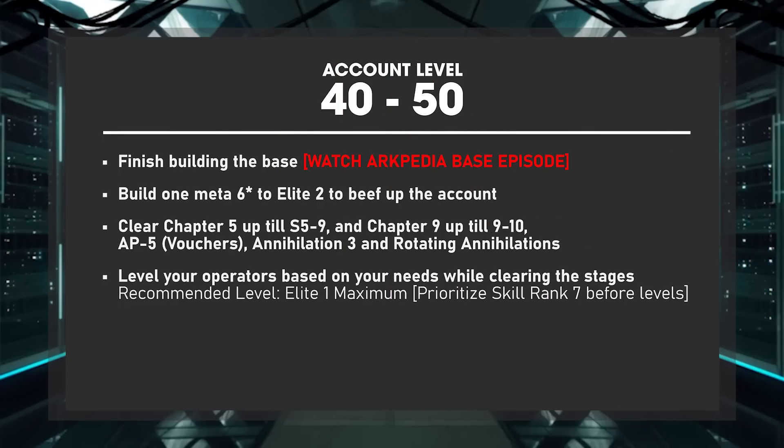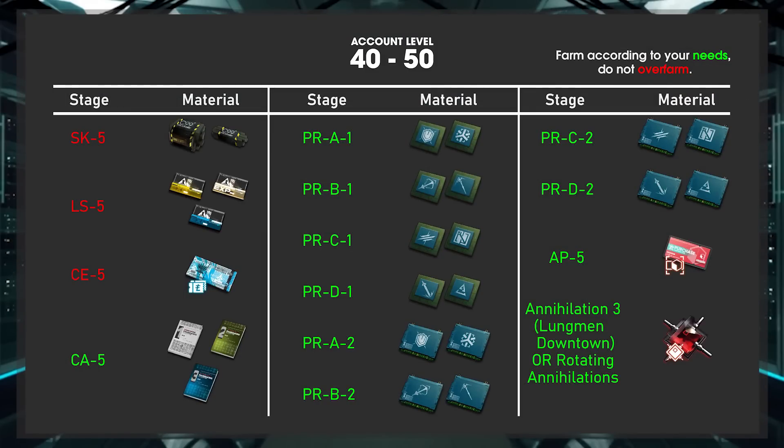For clearing stages at level 40 to 50, clear chapter 5 up to S5-9 and chapter 9 up to 9-10 to unlock the remaining important farming stages. Also clear AP-5 to get cheap catalysts needed to promote your 6-star to Elite 2. Finally, clear Annihilation 3 along with the rotating annihilations to experience the best stages to farm orundums. Recommended operator level is Elite 1 maximum level, but prioritize skill rank 7 before leveling up.